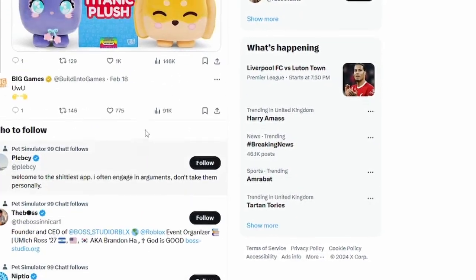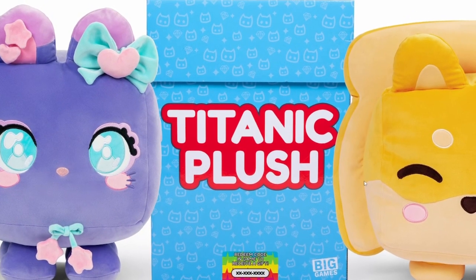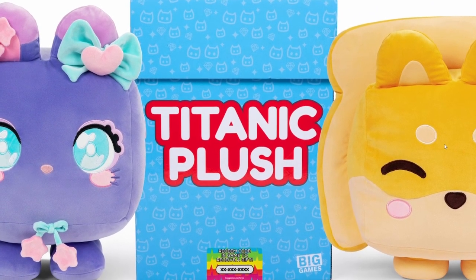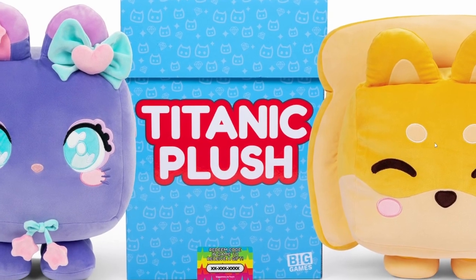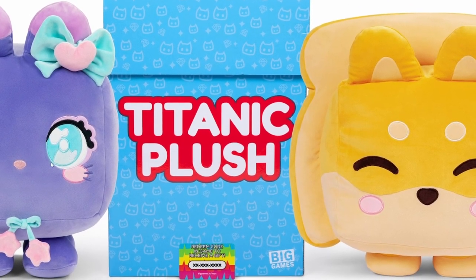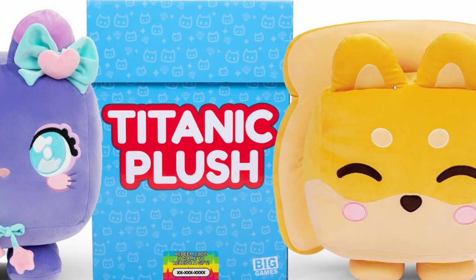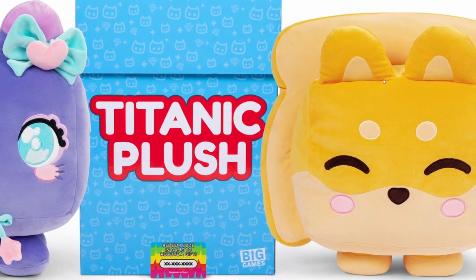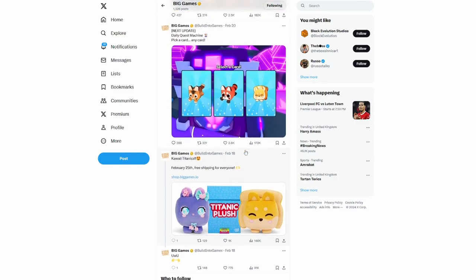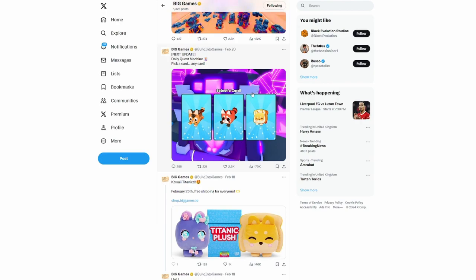These new titanic plushies are coming the day after. I'm going to get a Shiba Toast — I always wanted a huge Shiba Toast but now you can get a titanic. I'm not a fan of the Cali Cat — the colours just don't go for me. If I were able to get one, I'd definitely go for the Shiba Toast, which they call the Bread Shiba, though I prefer Shiba Toast.